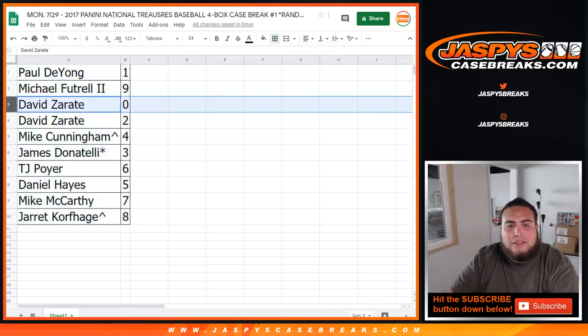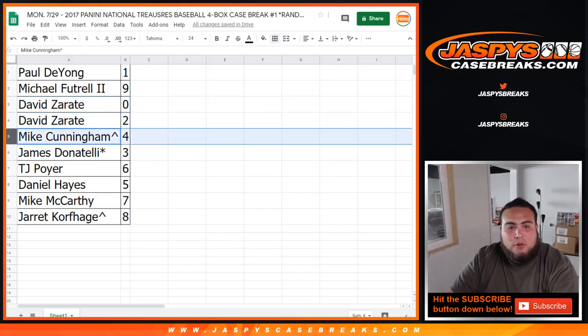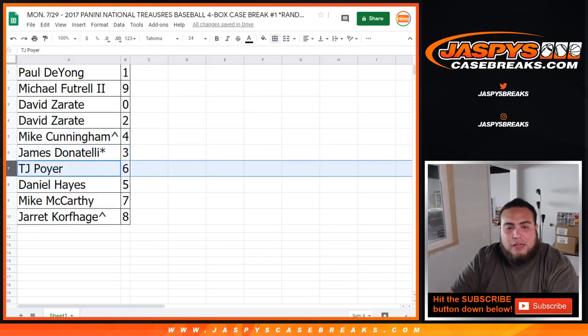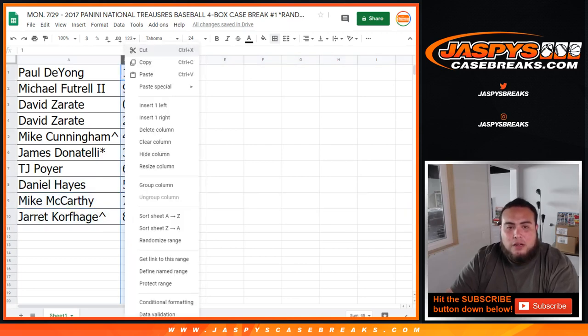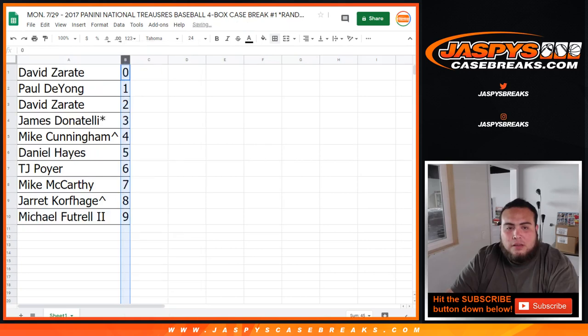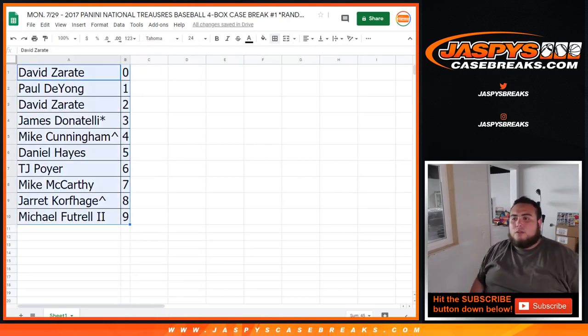Michael F. with 9. David, you got spot 0, so any and all redemptions, and also 2. Mike with 4. James with 3, last spot mojo. TJ you got 6. Daniel with 5. Mike with 7. And Jarrett, you got spot 8. So I'm going to renumber this, and I'll give you guys about a minute or so to trade if you want to make any trades.